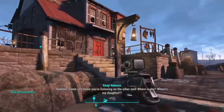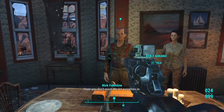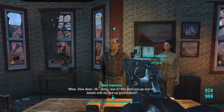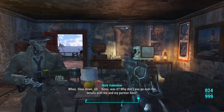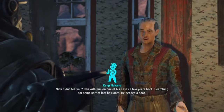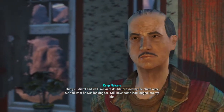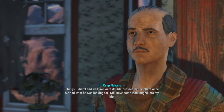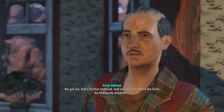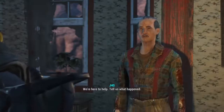We're above the map now. Come in! I know you're listening on the other end. Where is she? Where is my daughter? Kenji, please. We let ourselves in. Nick! Thank God. You need to get to work right away — she could be hurt. Whoa, slow down. Kenji, was it? Why don't you go over the details with me and my partner here? So what's the story with you and Nick? Nick didn't tell you? Ran with him on one of his cases a few years back, searching for some sort of lost heirloom. He needed a boat. Things didn't end well — we were double-crossed by the client once we had what he was looking for. I still have some lead lodged into my hip. Yeah, it's starting to come back to me. Sorry things ended sour. We got out — that's all that mattered. And now you can return the favor by finding my daughter. We're here to help. Tell us what happened.